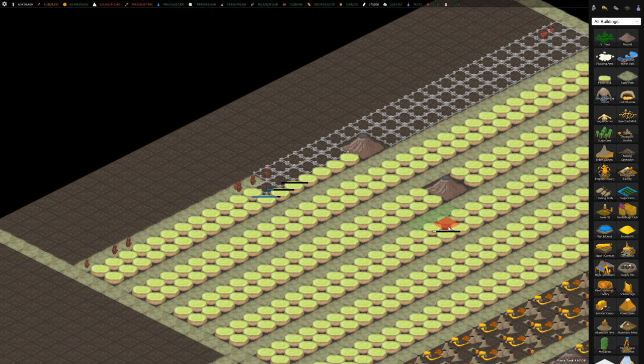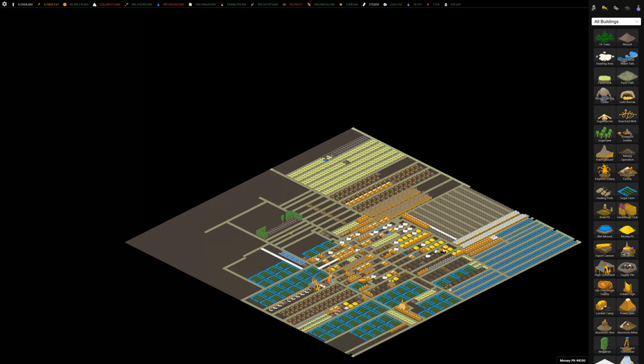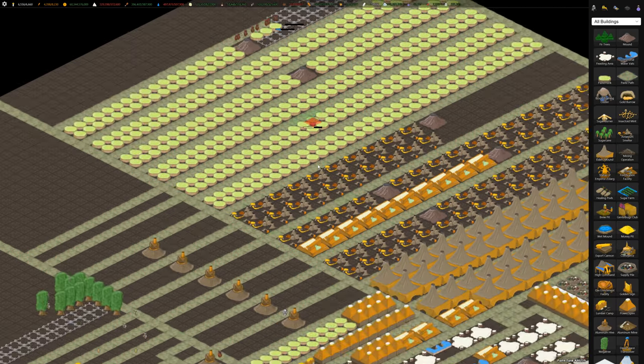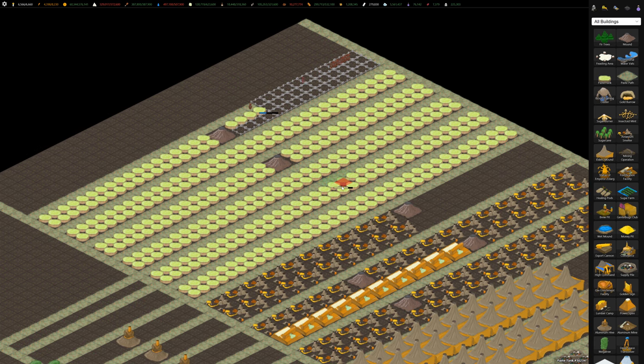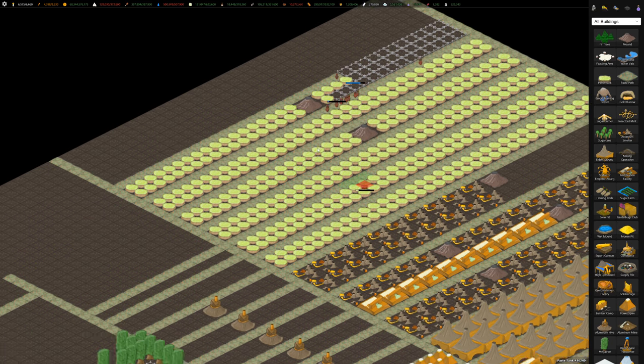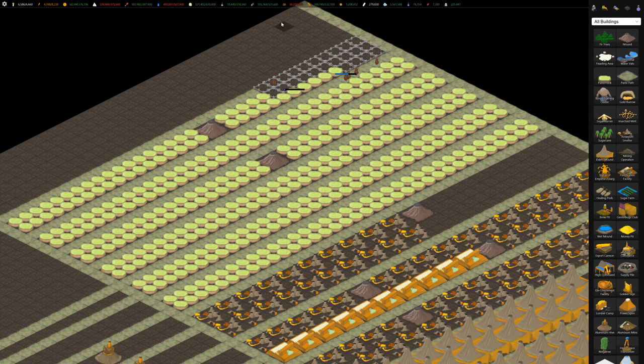I'm going to have to expand this map pretty soon — I'm running out of space. I should have started with a bigger map, but I didn't think I would need it. The Zolarg when it first started out was pretty limiting; you couldn't really build a whole lot and it was really slow to ramp up, especially with ore production. So I now send ore from my main red planet base into this base.